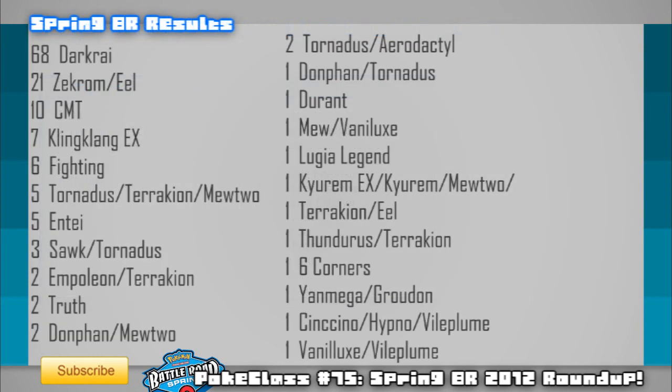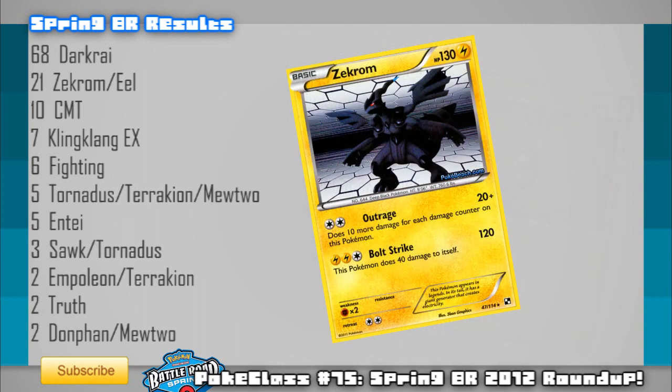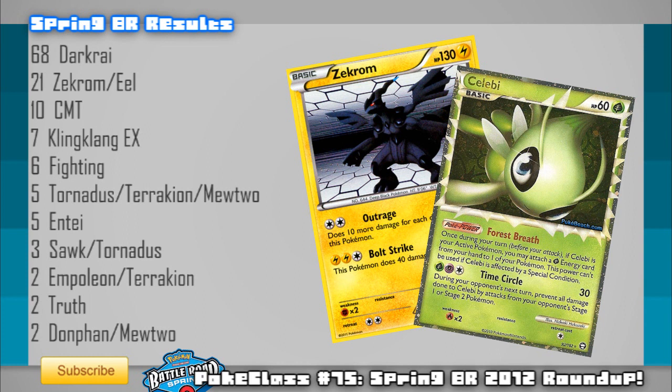That's all I'll cover for Darkrai variants for now, as I'm sure you know a lot about them already. In second and third place for most wins are the classics from last week's episode — Zekrom Eels and Celebi-Mewtwo-Tornadus. Zekrom has taken more than double the wins CMT has, partly because of its dominance over Tornadus EX — half the attacking force of both CMT and Darkrai Tornadus — giving it two free prizes with a one-prize attacker. An Eviolite Zekrom really does cause trouble for a lot of decks, taking at least one hit in most cases while giving up only one prize.